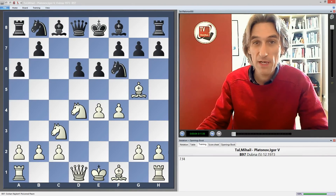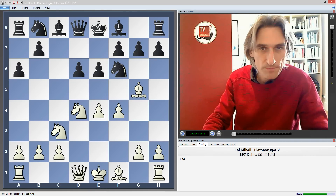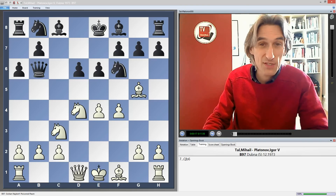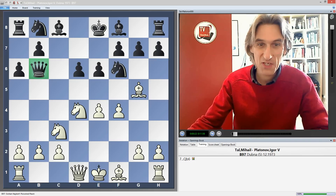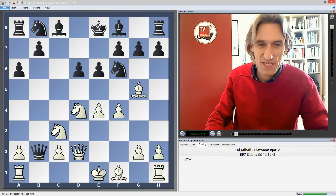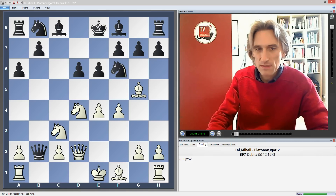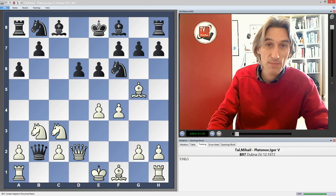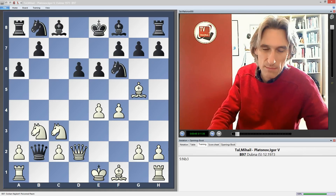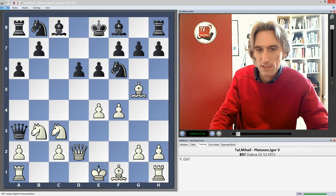I'm continuing my look at games by world champion Mikhail Tal. This game was played in a tournament in Dubna, Russia in 1973, and his opponent is Russian Igor Platonov, who has decided to play the poison pawn variation of the Najdorf. Tal with white — that's the kind of variation that suits his open style with lots of tactics. Tal doesn't go for rook b1, the most popular move, but instead plays knight b3, a sideline famously used by Spassky to defeat Fischer in their match in Reykjavik in 1972.